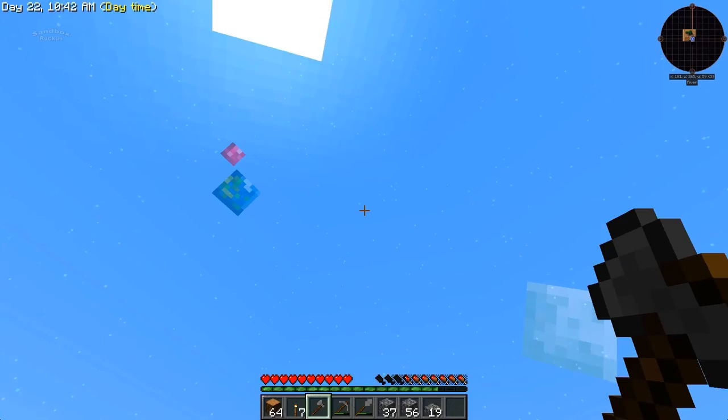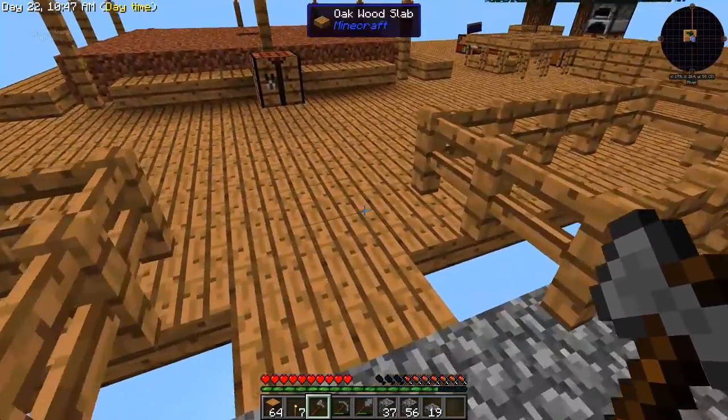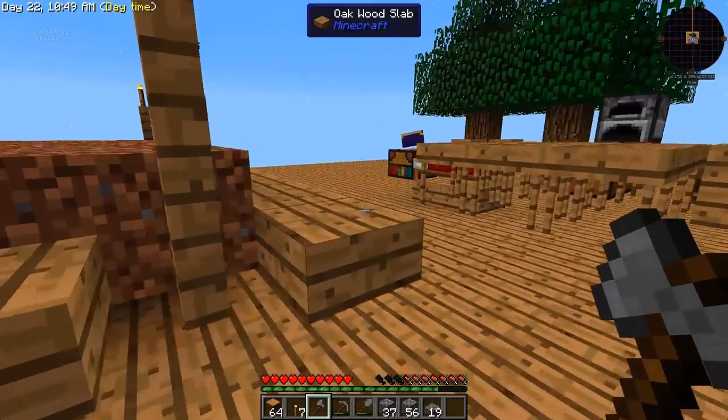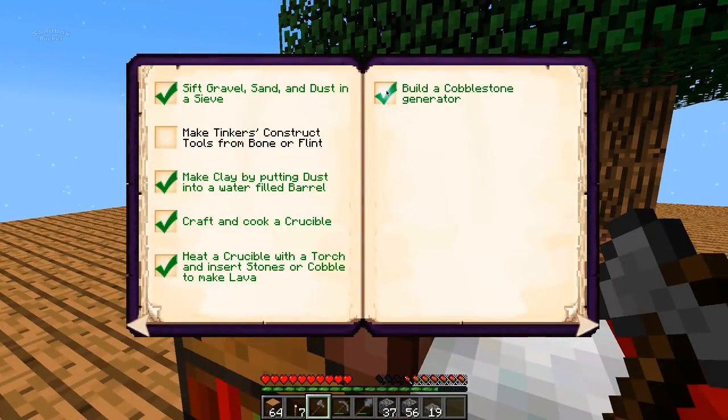Let's get back into it and check the achievement book. All right, so we built the cobblestone generator, so that's done. Now we just need to make the Tinkers Construct tools from bone or flint. I don't know how many tools we need to make — maybe one? We'll see. Basically we need to get bone or flint.